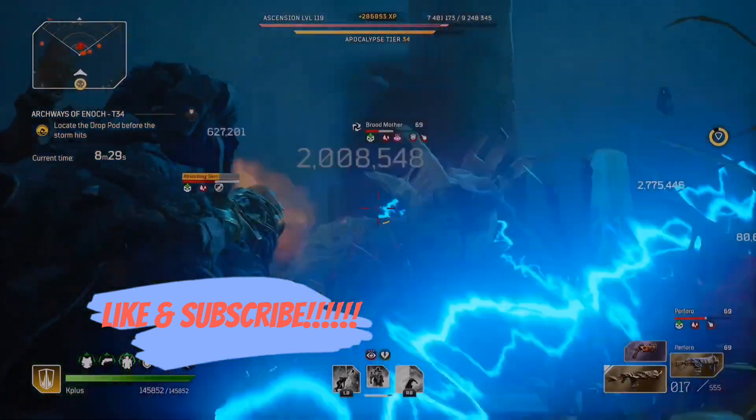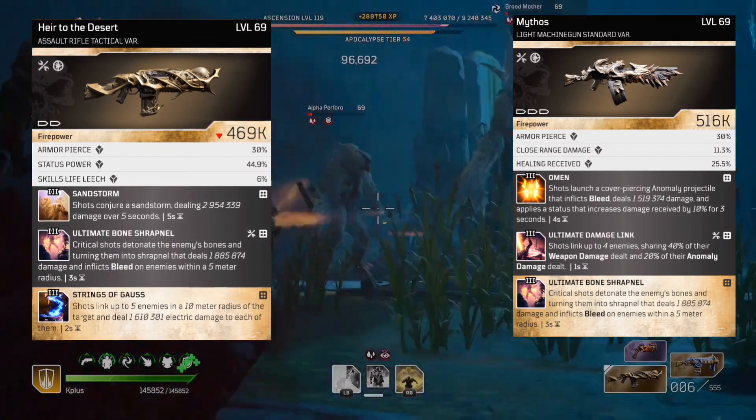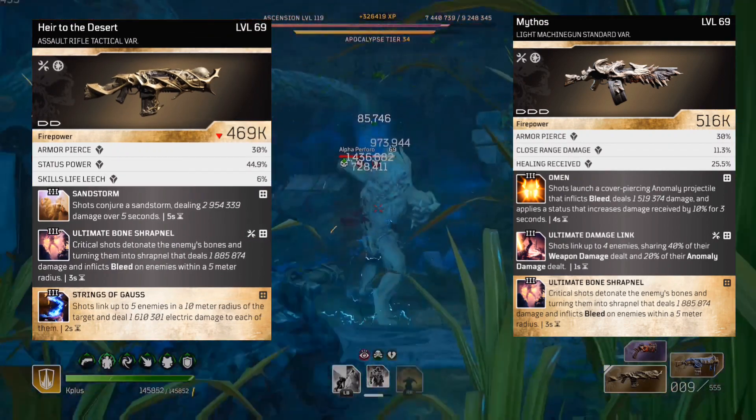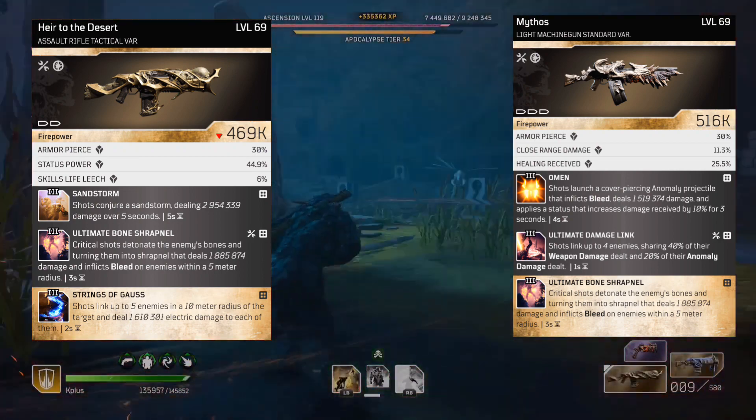For weapons, I've been going back and forth between the Mythos light machine gun and the Air to the Desert assault rifle. I haven't decided which one I like better since both have their strengths. You can let me know in the comments which you choose or if you'd have a better option.